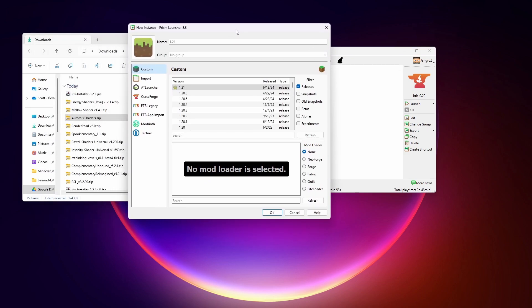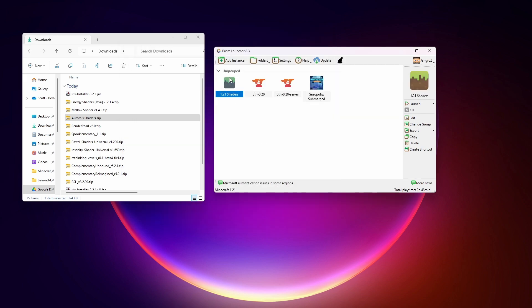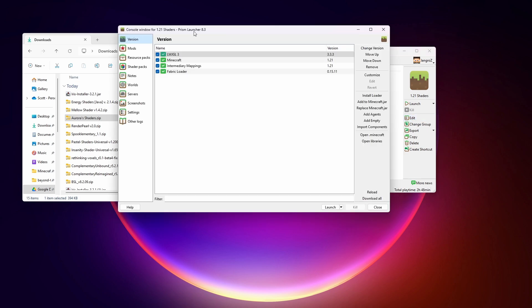So we're going to add an instance, and right here we tell it we want Fabric 1.21 with the latest version of the Fabric mod loader. You can change the name right here. We just hit OK. Now we have an instance right here — we can double click on it or click Launch. But before we do, we click Edit to get the edit window for our instance.